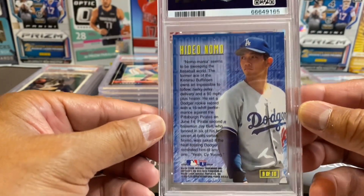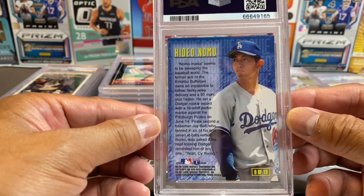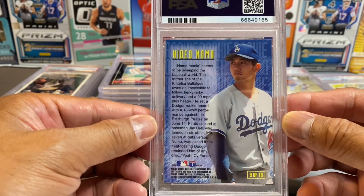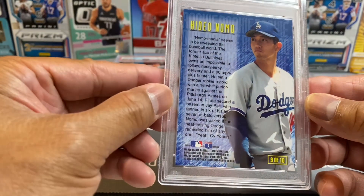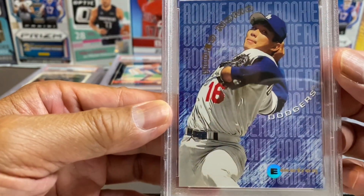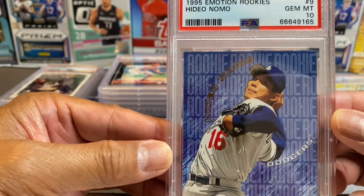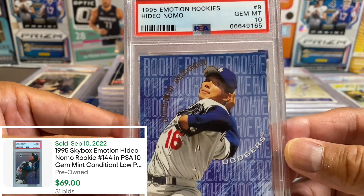Last but not least — I don't know if you guys remember Hideo Nomo when he came from Japan to pitch for the Dodgers. He had a pretty unique pitching style. Let's see if we can get a good grade on Hideo — this was a clean card, a rookie from Emotion. Whoa — we got a ten! Finally! We can't go out like that — we finally got a ten!